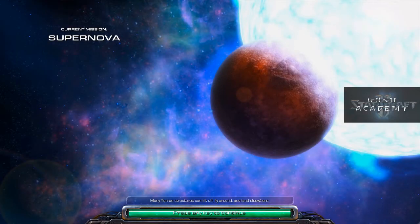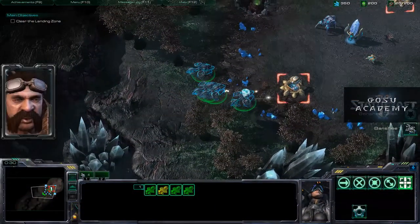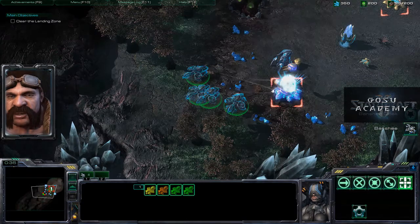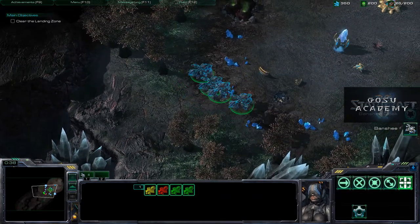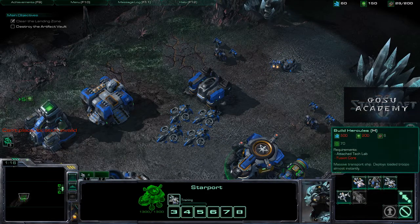On to Supernova. Objectives: clear the landing area and destroy the vault. The first thing you do quickly at the beginning, and then the main task is destroy the vault. There are also four little Protoss relics you can find here and there. For achievements: finish the objectives, finish on normal without losing a unit to the wall of fire, and kill 75 units or structures with cloaked banshees on hard. That was the clear-the-landing-area part and now we're on to the main part.